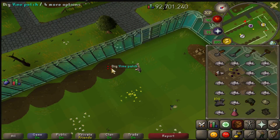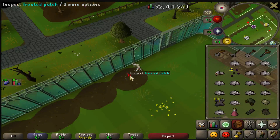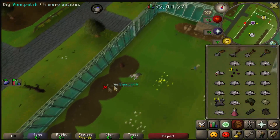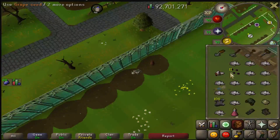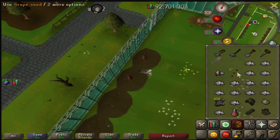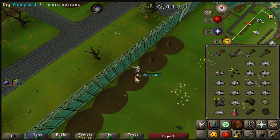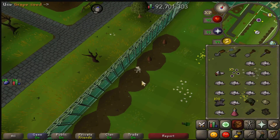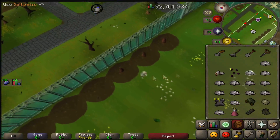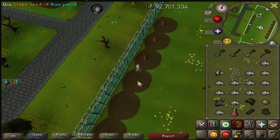Use the saltpeter on the vine patches to fertilize them — with fertilizer your grapes will have 100% protection and should never die. You can't even plant them without the saltpeter. There are 12 patches in the vinery, six on each side, so fill up all the patches with your seeds.